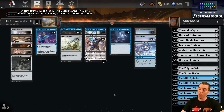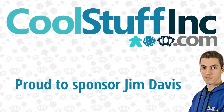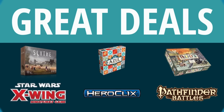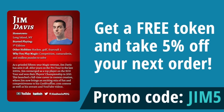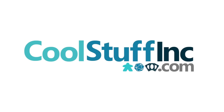Brought to you by Cool Stuff Inc., proud sponsor of Jim Davis. They offer great deals on card games, tabletop RPGs, board games, and more. Get a free token featuring Jim Davis and take five percent off your next order using code jim5 at checkout at coolstuffinc.com.